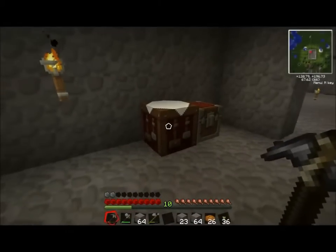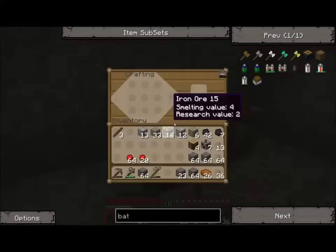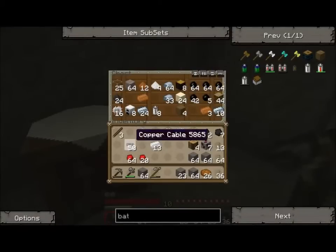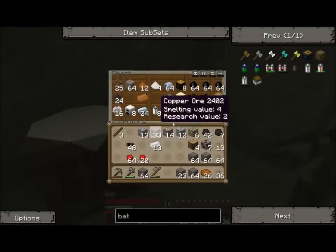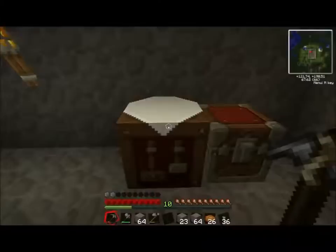I think what we're going to do is get ready for tomorrow. We're going to make a few things. Let's grab tin, copper cables. I need to leave those two there. Let's make a bat box.